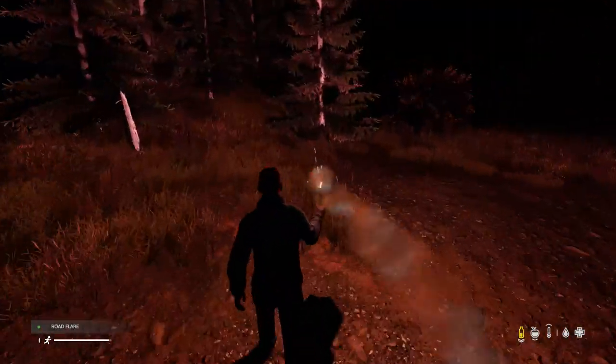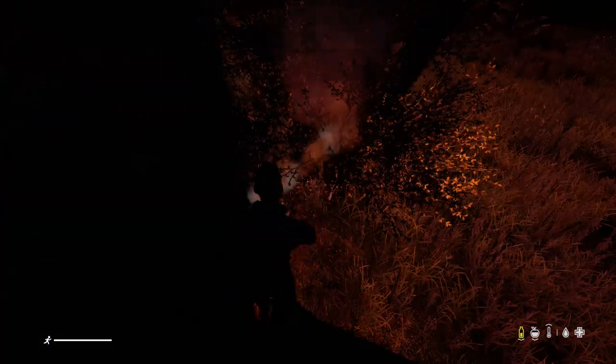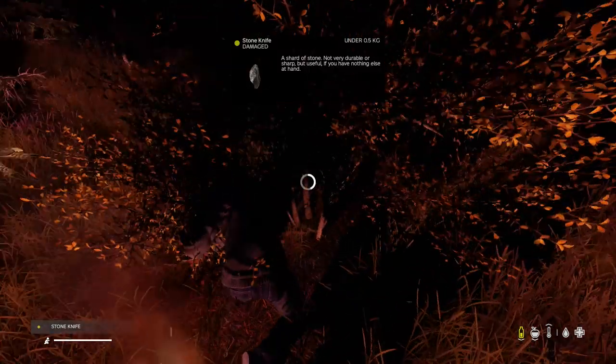Next you need to find a bush — we're going to need some sticks. These are the types of bushes you're looking for. Don't try hacking away at a tree; you'll only get bark with the knife. Once you've got some sticks, now we can start making our torch.